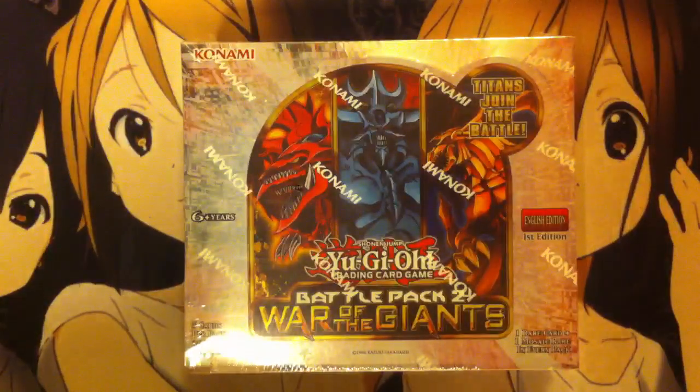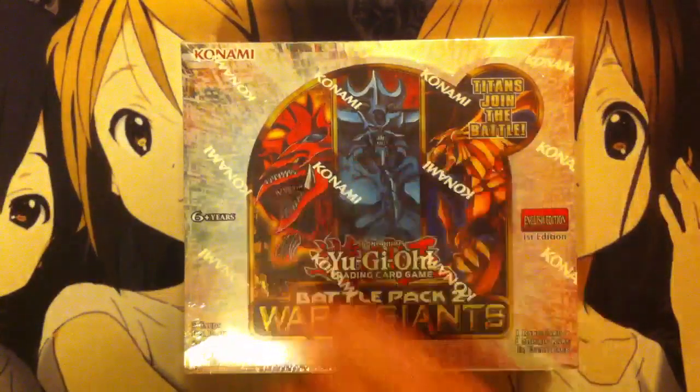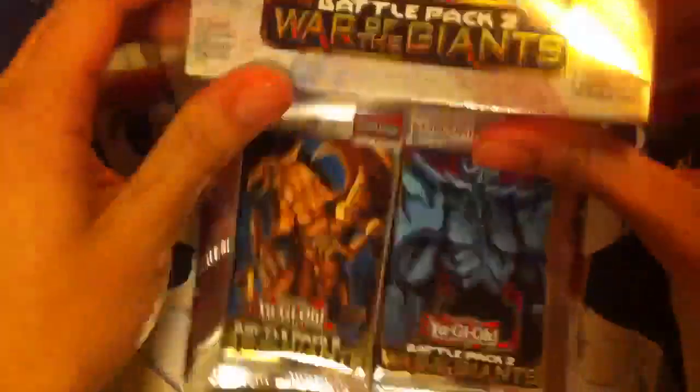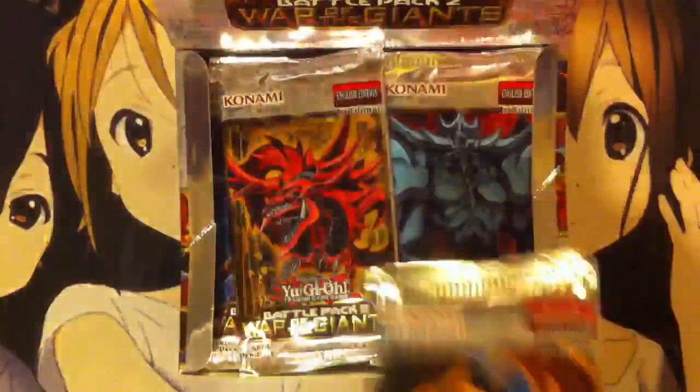There are a lot of pretty cool cards in this set, including Abyss Megalo, the God cards with the original art, and a bunch of other stuff. We'll go ahead and open it up and get started. Each box comes with 36 packs, so we have quite a number to get through. Each pack also comes with a different picture of the God cards on them, which I think is pretty cool, like what they did in Pokemon.